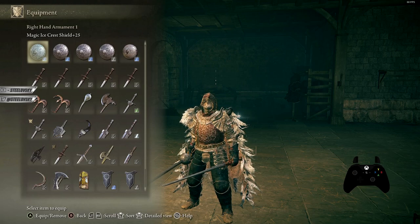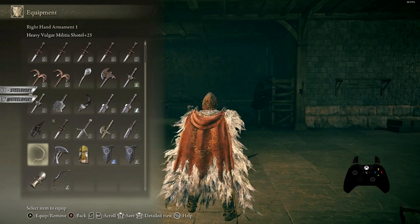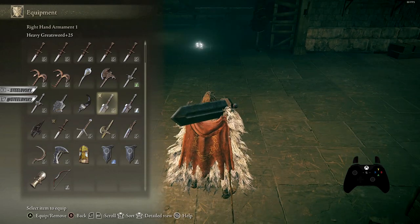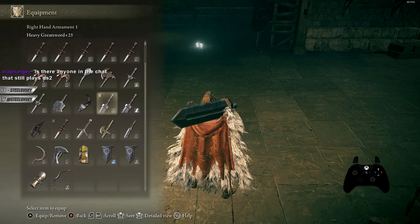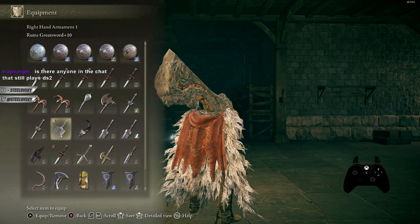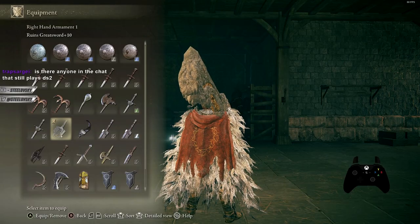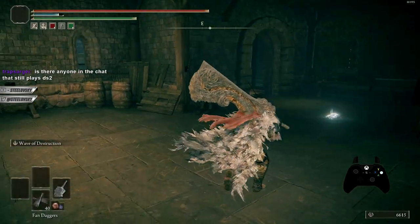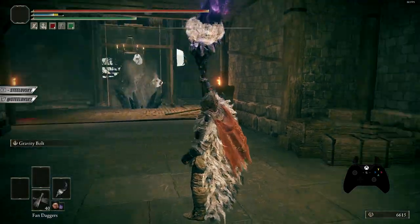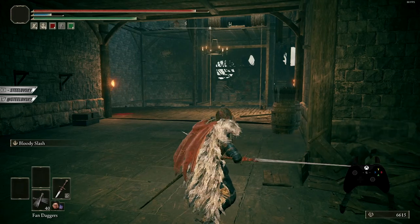R2 takes you by five rows — one, two, three, four, five. Overall for menus, people have different schools of managing them. I have my main weapon somewhere in the menu and everything is focused around that. On this particular build I'm running the Ruins Greatsword, and everything is organized so I have easy access to the tools that support it.